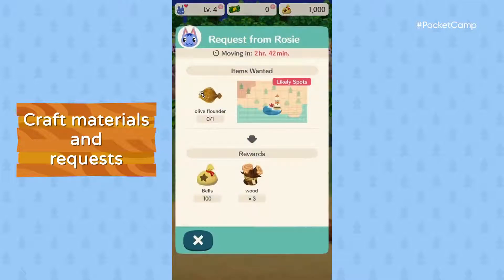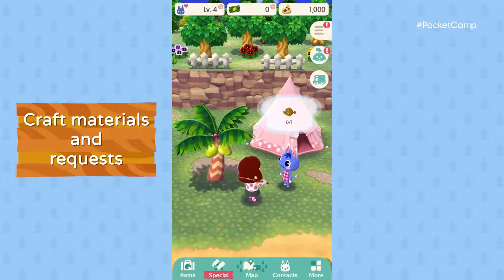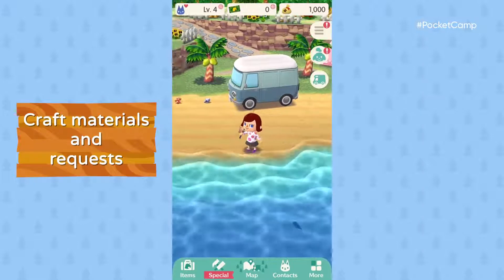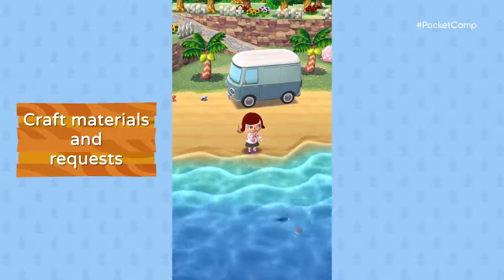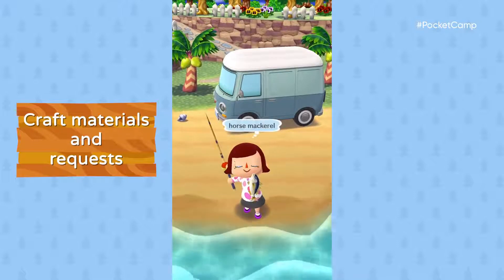What you got for us, Rosie? And look what we have here — an olive flounder. So much for the coral. Well, no one likes a hungry cat. It's fishin' time. The water is just clear enough to see the fish's shadow. Could it be an olive flounder? You must believe. Nope — horse mackerel.